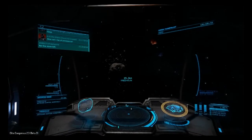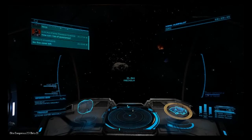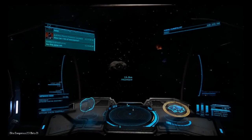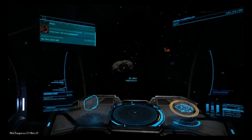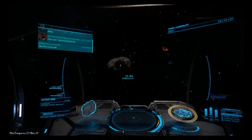It's called Freeholm Station. It's in the Artemis system. It's an asteroid base and right now it's Empire controlled. There are quite a few of these out in the inhabited space in the bubble, and there are also some that have been reported outside of the bubble.